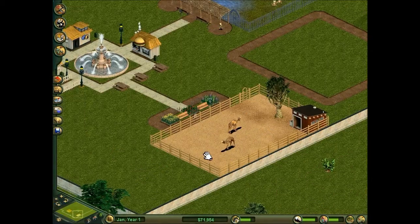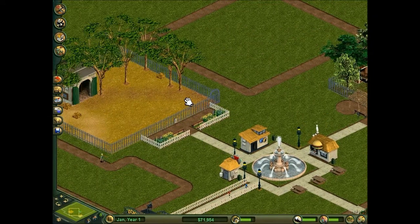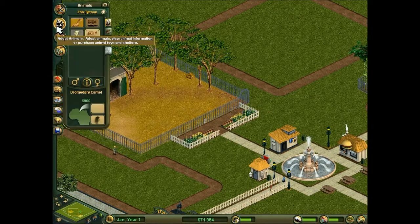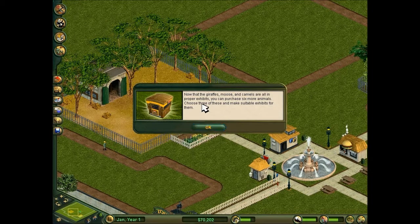It's now perfectly fine and we are in 1024x768. Everything is good. Moving back to the game, we also have an exhibit called Giraffe World. I wonder what we are going to put there — a male giraffe. Now that the giraffes, moose and camels are all in proper exhibits, you can purchase six more animals. Choose three of them and make suitable exhibits for them.